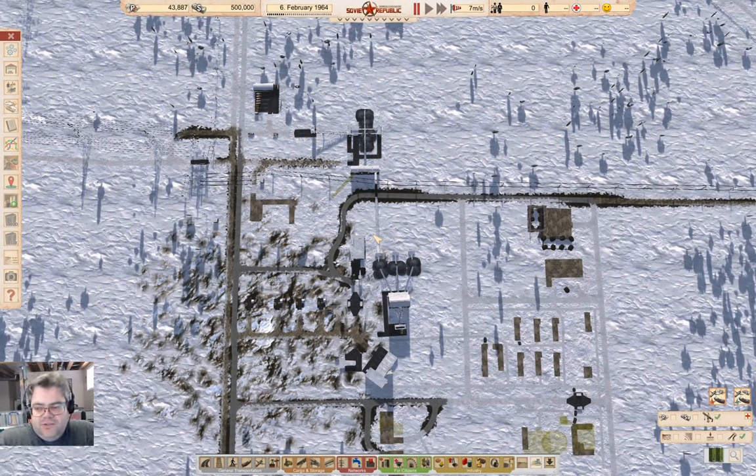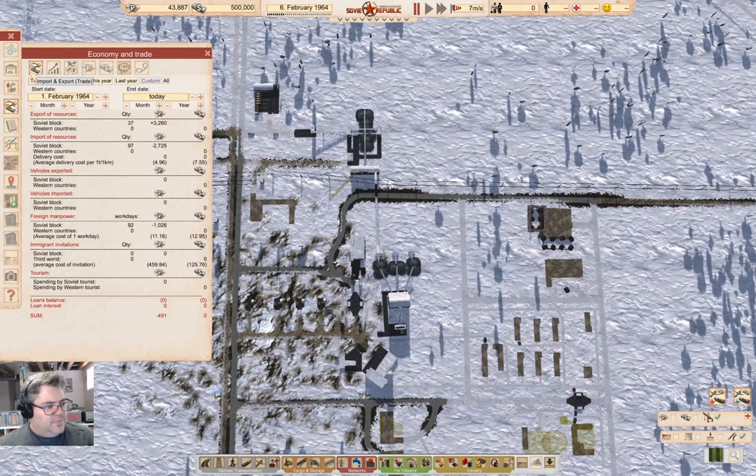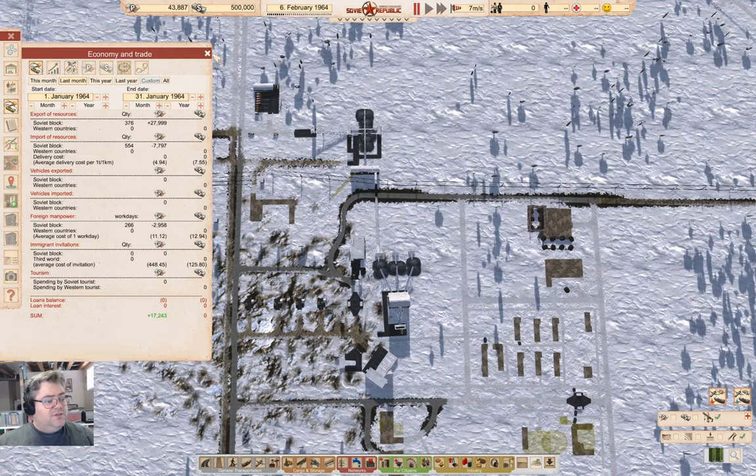Hey everyone, welcome back to Lucky Corners on Workers and Resources Soviet Republic. So where are things as we open? This is exactly where we left off last time. We have no loans, and if we look at last month, we're up $17,000. That's actually pretty decent.